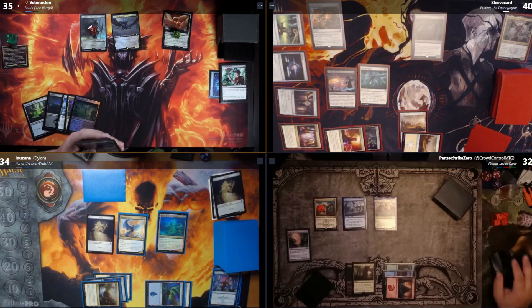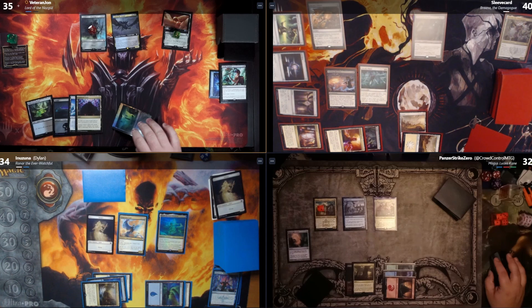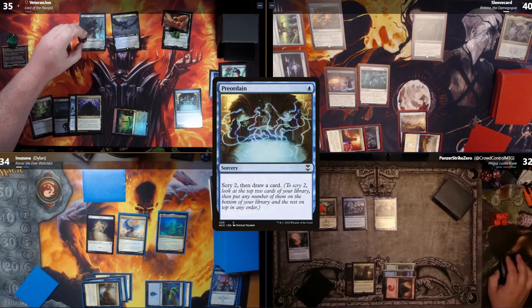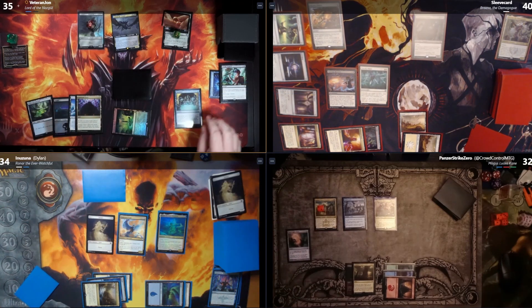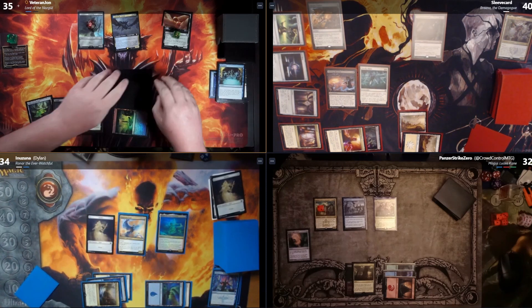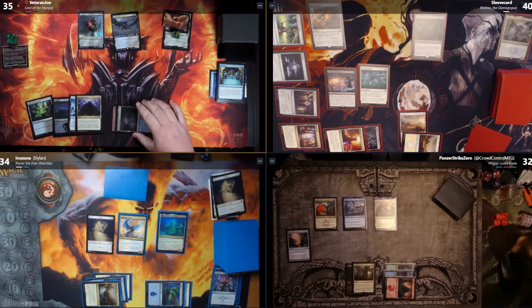Untap, draw. I tap blue for a Preordain — scry two, draw a card. I get a fourth Wraith token, bringing my total to six. I'll leave both cards on top after scrying, draw for turn, then play Dismal Backwater tapped and gain one life.